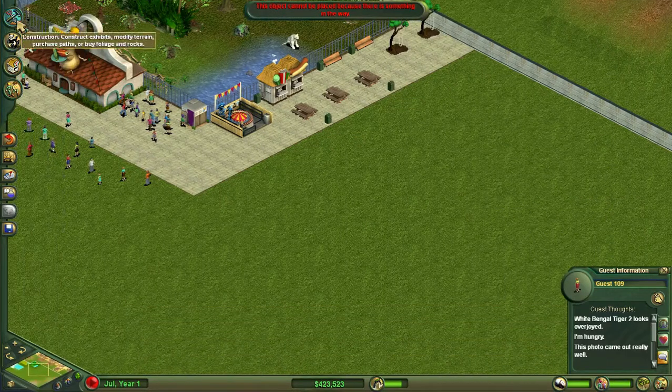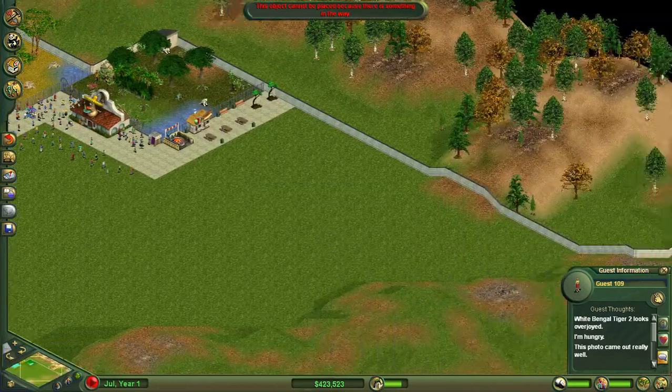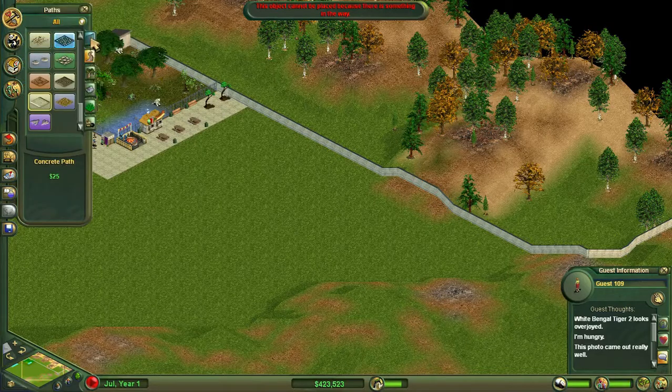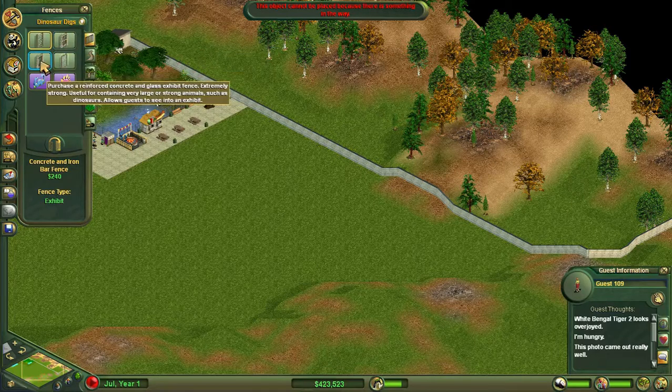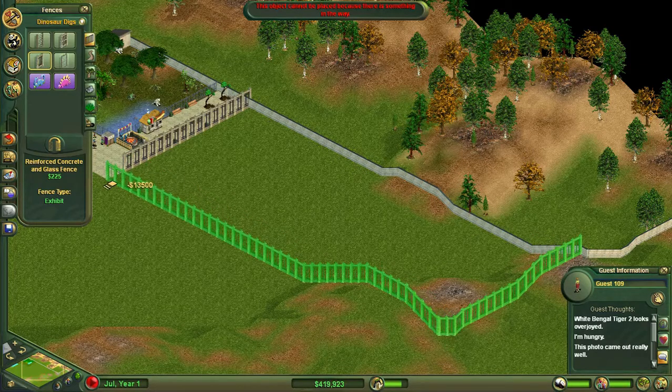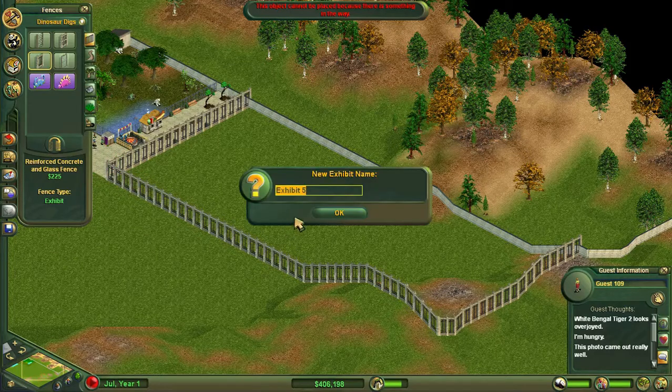We are going to create a nice big exhibit over here for our Bigfoot, because who doesn't like Bigfoot! You can actually come to Dinosaur Digs and get one of these reinforced concrete glass exhibits. Let's make it nice and big, right around here — a quite nice size. The entrance can be there, and we are going to call this Bigfoot.